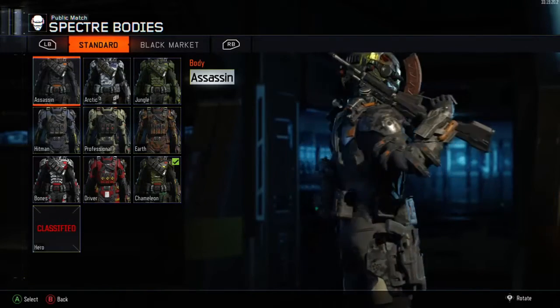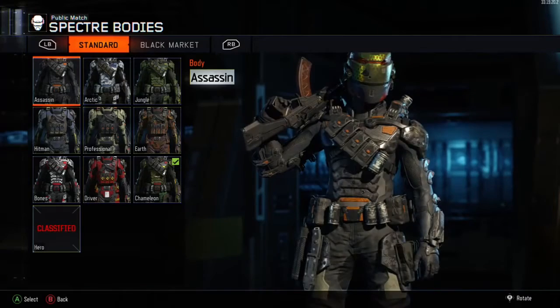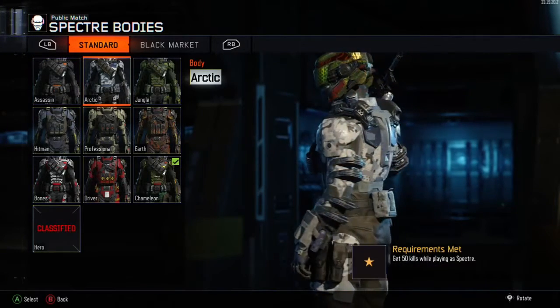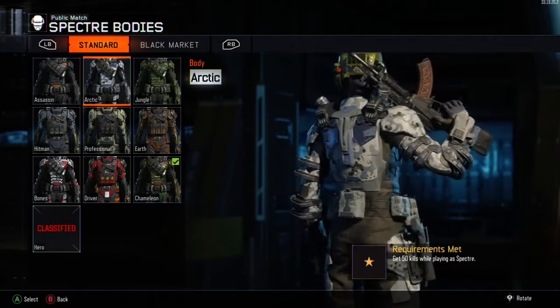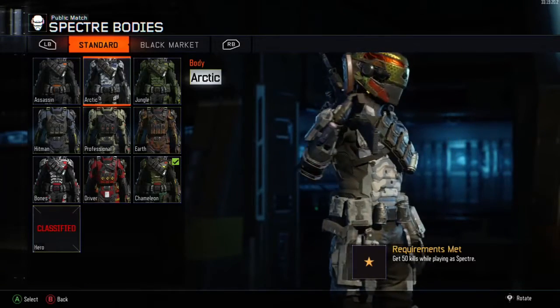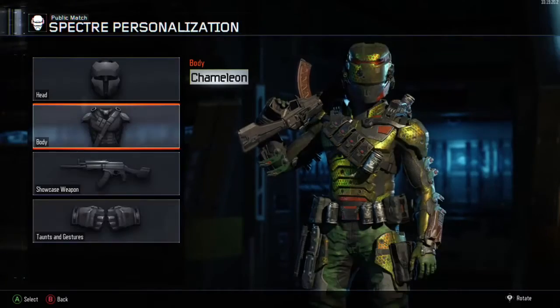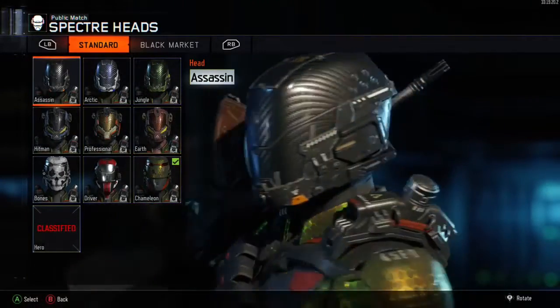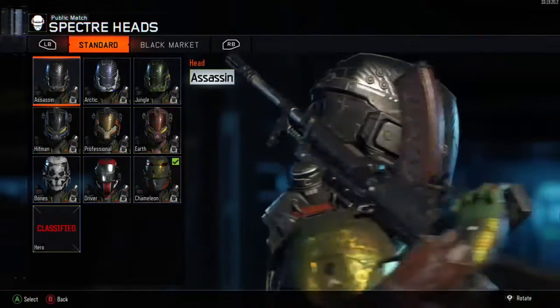Apart from the specialist challenges, which are very different. First of all, to open up the first body part armor you need 50 kills, just like we did with the Ruin character. There's no special way of doing this - these first kills you just get them however means possible, just by using your lethals or your guns.